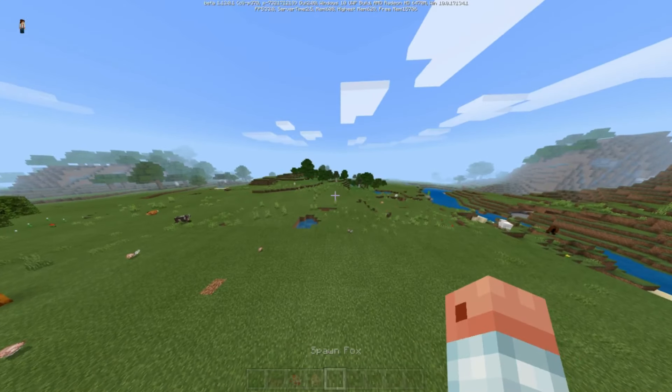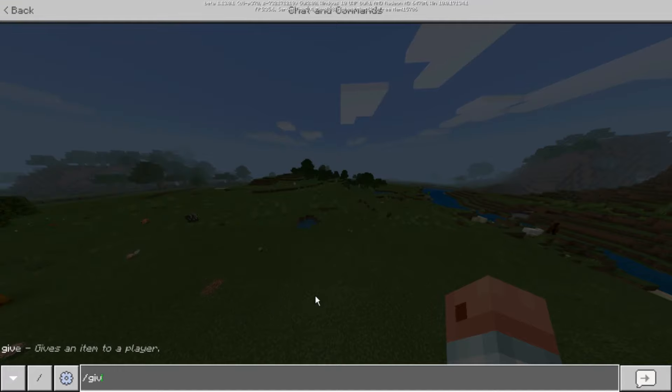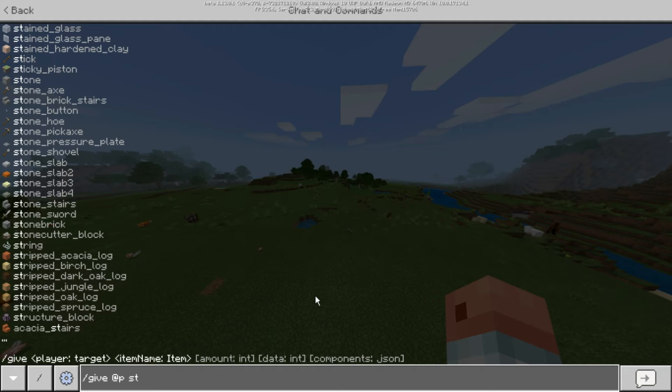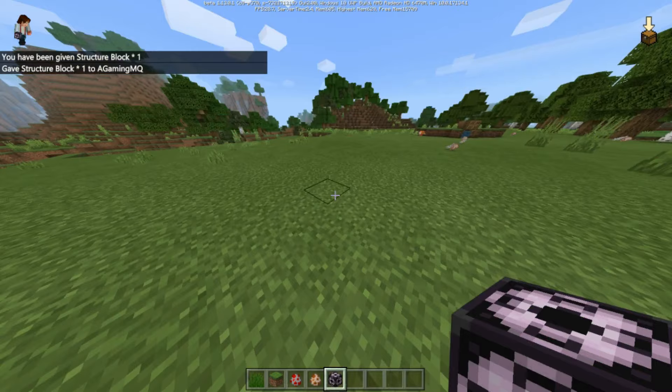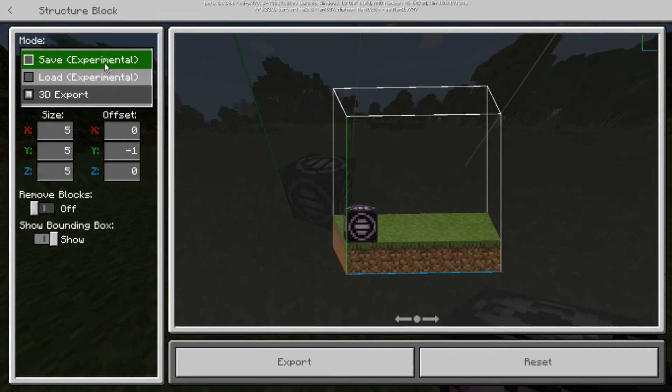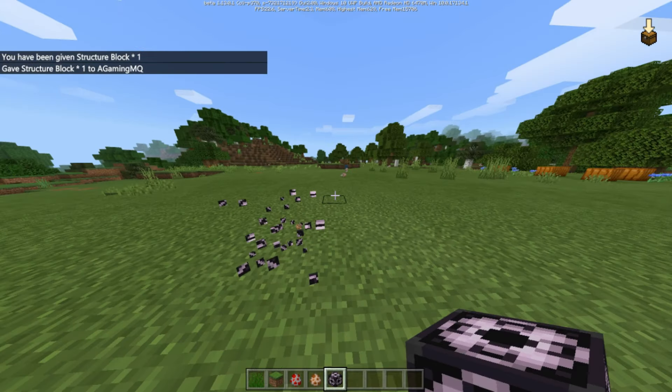The next thing is structure blocks. You get them by slash give, structure. It's not a new structure block added — it's a new load and save mode. You need to be in experimental mode on, you need to keep them all.